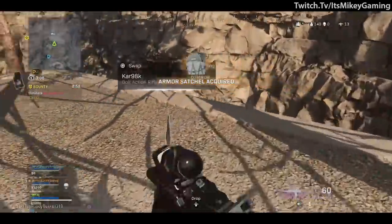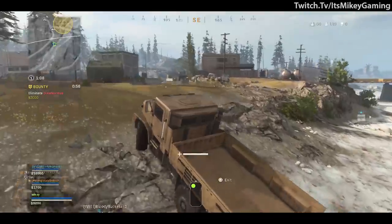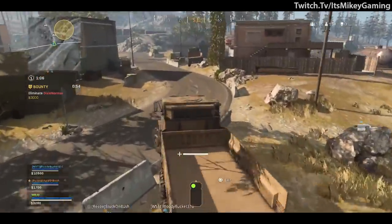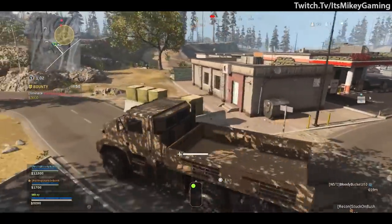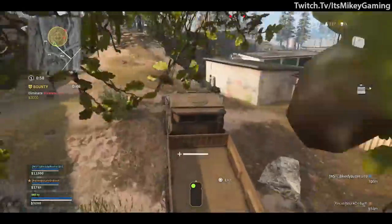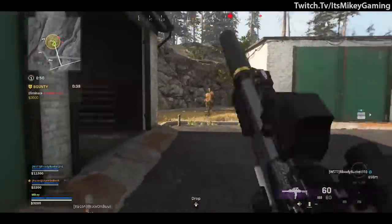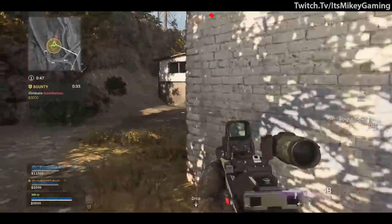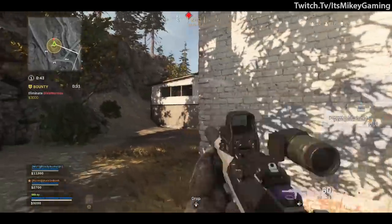A few other Warzone changes: they added the new satchel backpack that lets you carry eight armor plates. The cargo truck has been nerfed — reduced turning speed, reduced acceleration, and reduced top speed — because that thing was practically like a big dune buggy before. The rest is bug fixes and tweaks, linked down below.